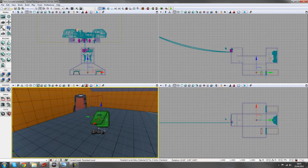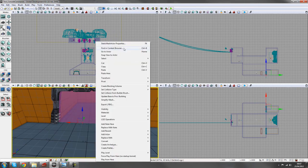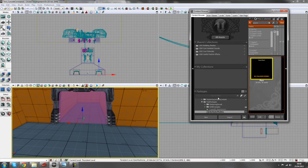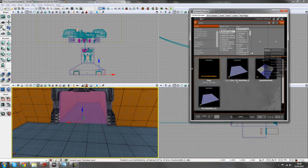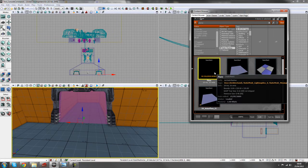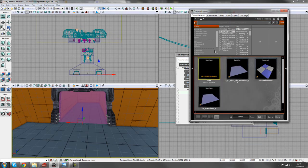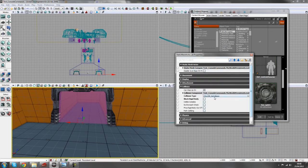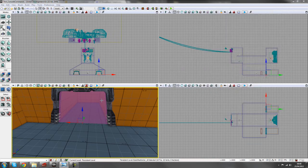We've also got ways to kill the player. I've got two doorways with a plane covering each door — you can find that in the content browser by typing 'plane' with static meshes selected. I've applied the material from our prototype package and turned off collision so the player can walk through it.